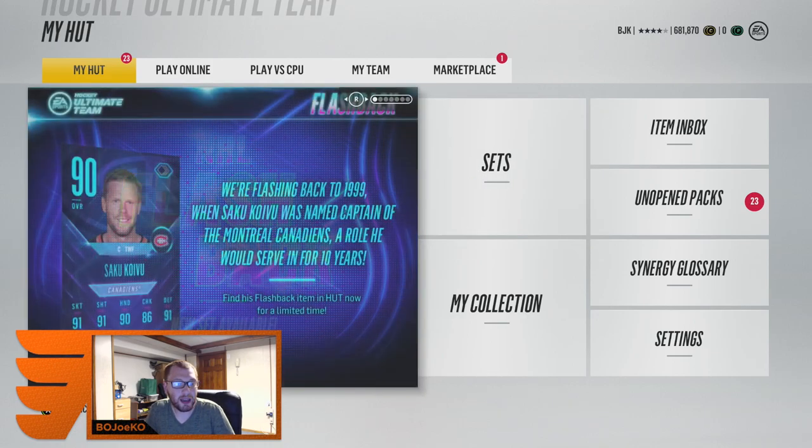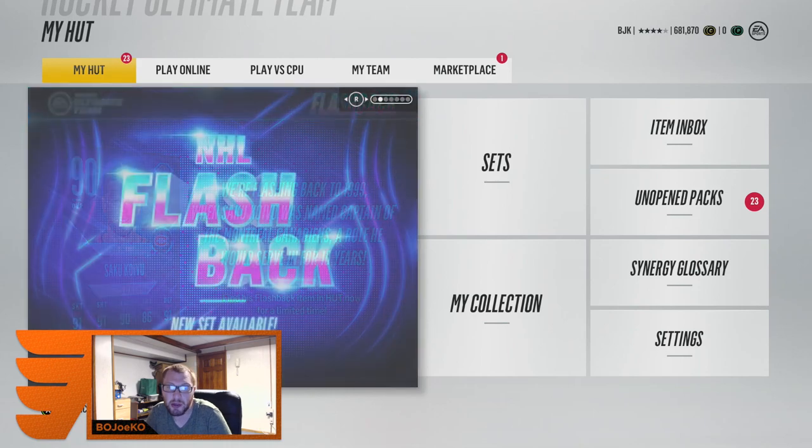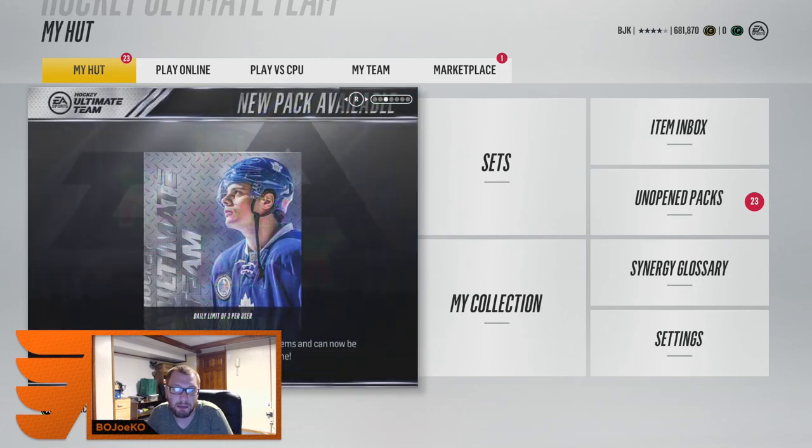Today we're going to be doing a mini hunt. We're hopefully going to get four flashback collectibles in today's video in order to turn them in for this set — the 90 overall flashback Saku Koivu from 1999 when he was part of the Montreal Canadiens. The flashbacks are now in HUT, they're in the sets. I'm not sure if you can pull them in packs — it could be a set-only card — but hopefully we'll get four collectibles.